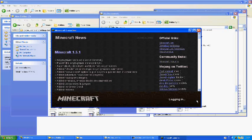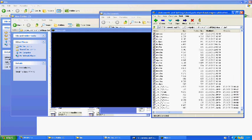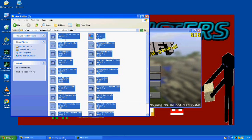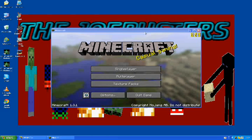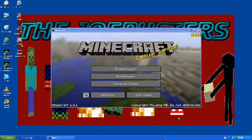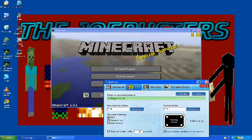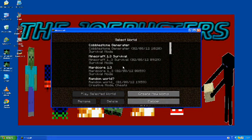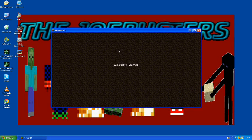You should have the mod installed now, so go ahead and log in to Minecraft. You can close everything else. You'll need to have Minecraft downloaded — there'll be a link in the description if you haven't done that already.